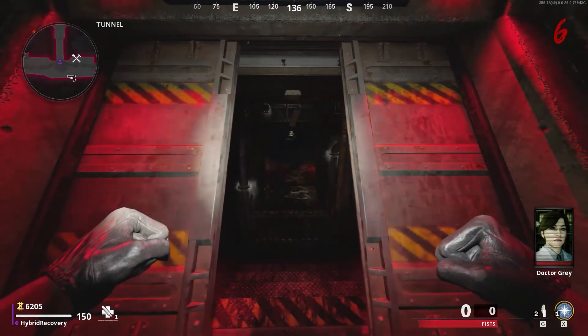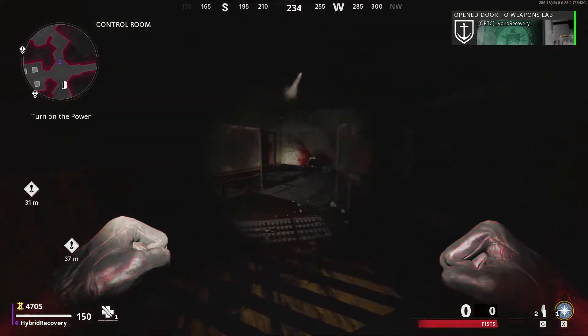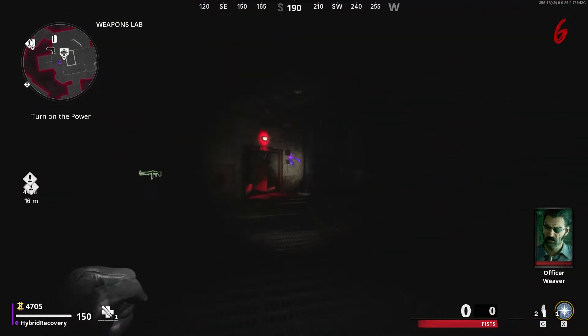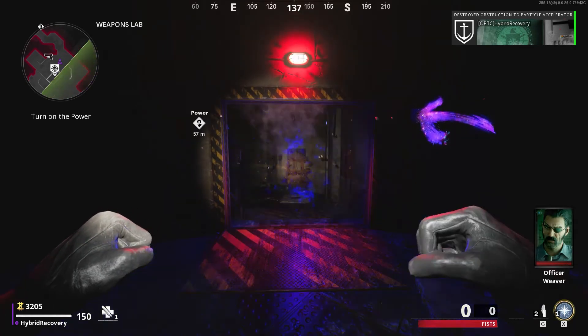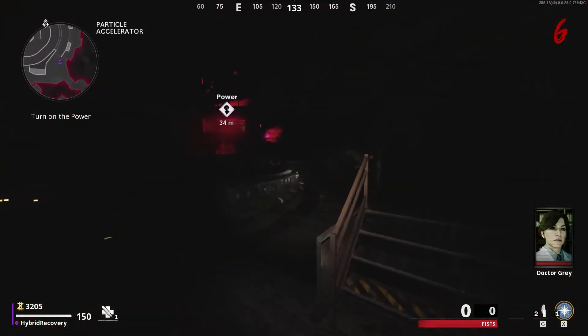When you go through the facility doors, you can go left or right — just don't go straight ahead. Either way will take you to the power. I like to go right since there's a mystery box location and a few perks I like that way. Then just keep going and follow the arrows again once they start showing up.